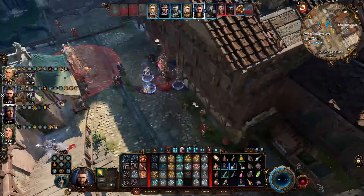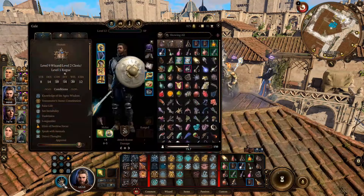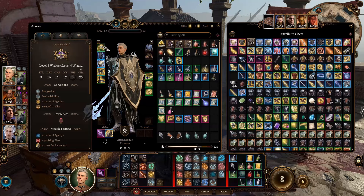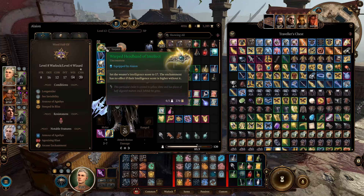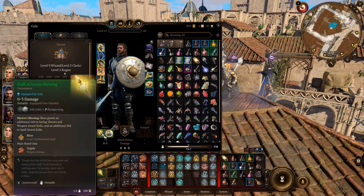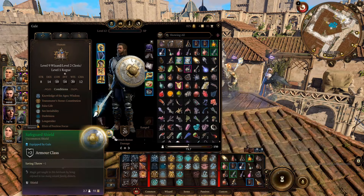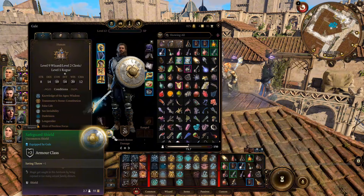So these are all the things this build can do — the embodiment of versatility. Now let's see the equipment you'll be searching for. First, anything that increases your ability scores should be a priority, because the higher they are, the better you are at your skills. Then, anything that enhances your skills is welcomed. The ones that enhance your support spells are also nice to have. And the ones that increase saving throws or prevent conditions are also important, because you are the one curing others, and you cannot do that if you are controlled yourself.